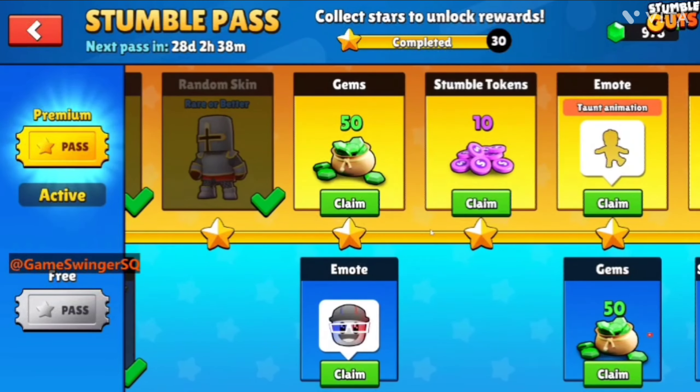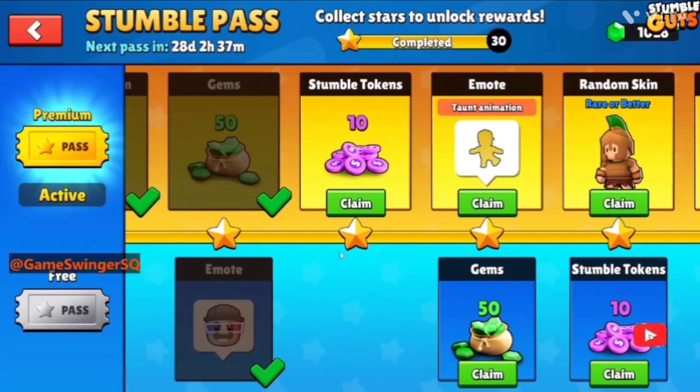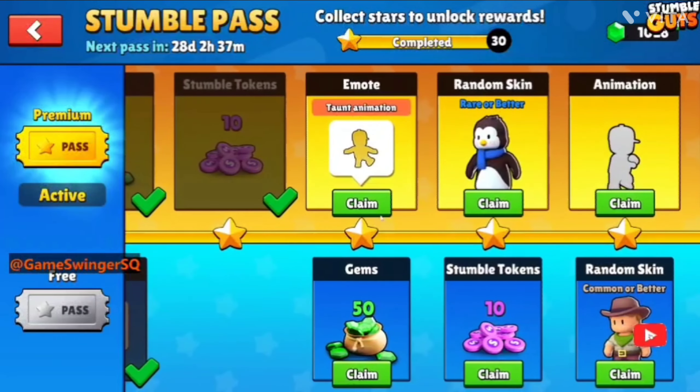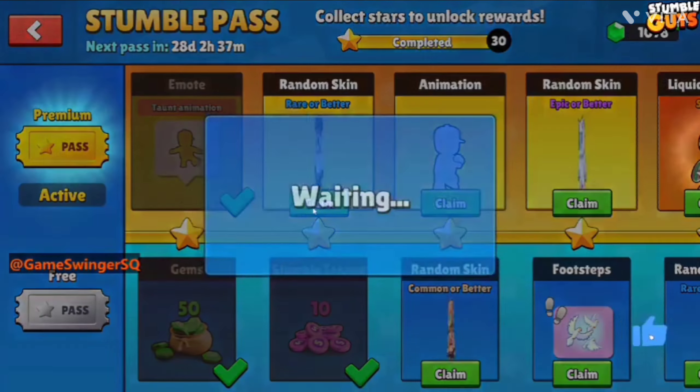I thought I'd get at least epic from it. And 50 more games — I think I've reached my thousand pack! New emote — that's awesome! Three emotes, nice. Stumble Token 10, new animation, 50 more games, then Stumble Token.